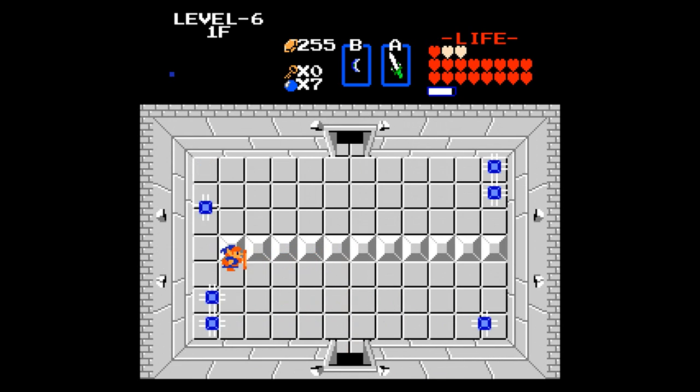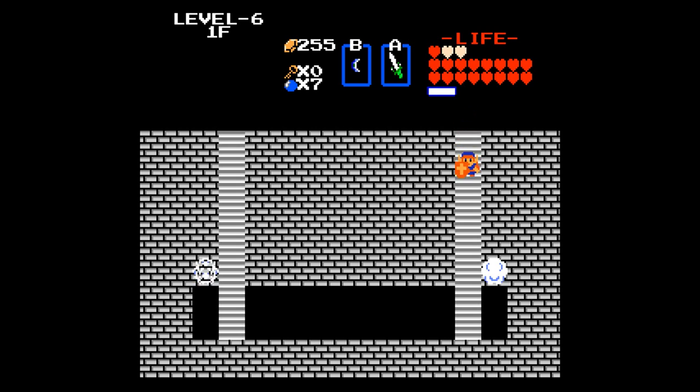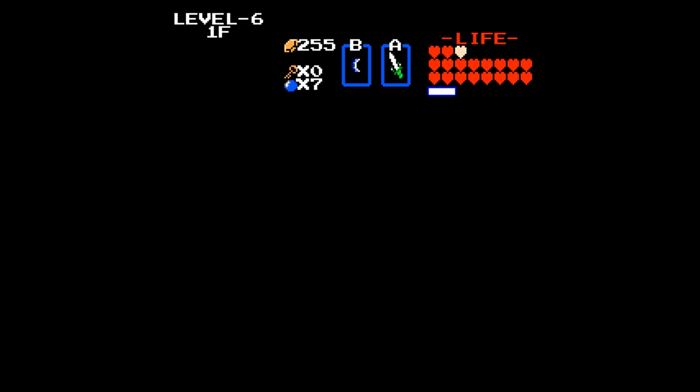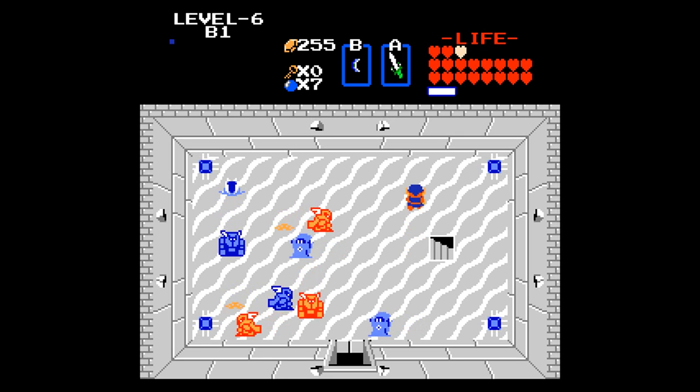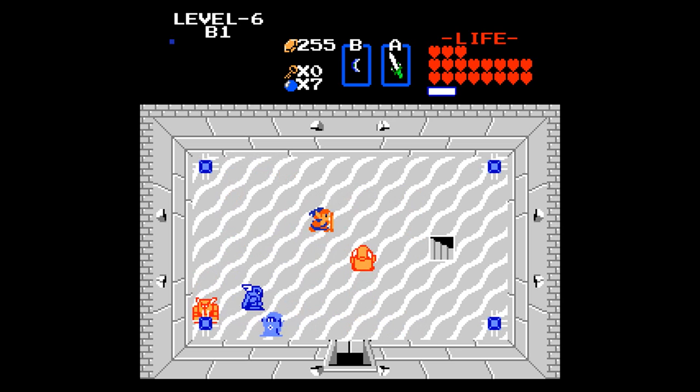This room — okay, nothing, just traps. Oh shoot, they're already upgrading this one — they're going up to Wizrobes. Just get rid of as much stuff as you can with five seconds of invincibility.